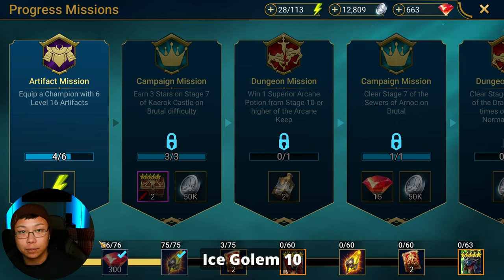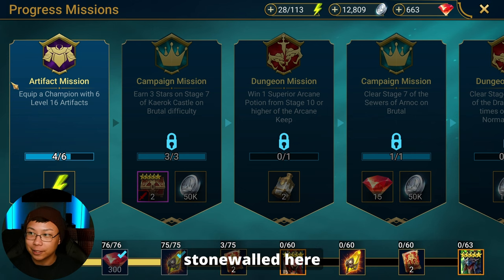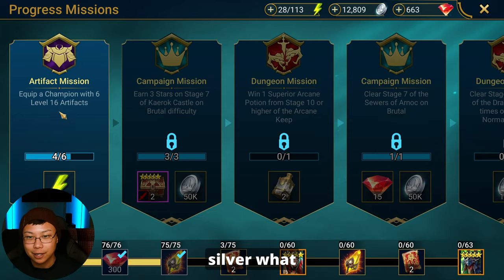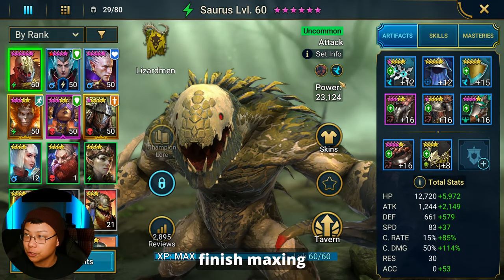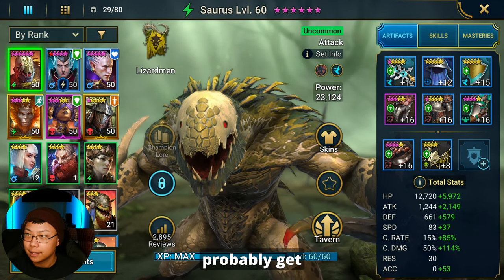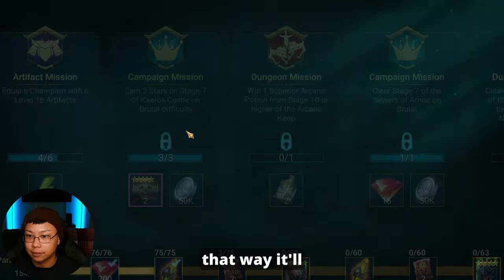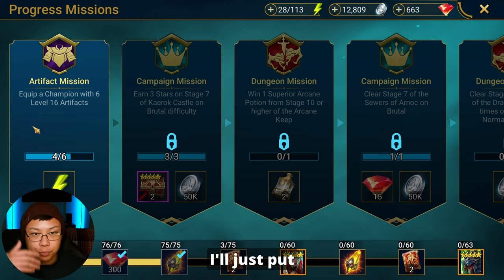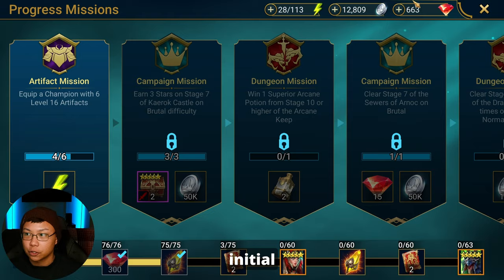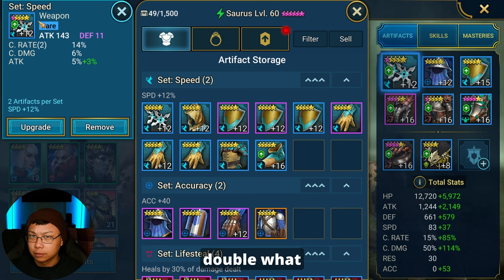We finally started doing Ice Golem 10 on auto and were able to get past that mission. Now we're kind of stonewalled here because I just do not have silver. But once I get silver, I'm going to finish maxing out this piece, then I'll probably get this six-star sword and put it here so it'll count as six out of six, then put back the shurikens — or whatever they're called — that the source has right now.